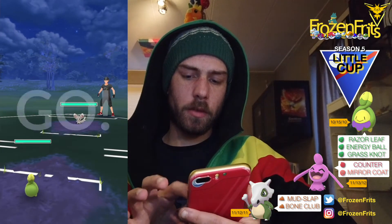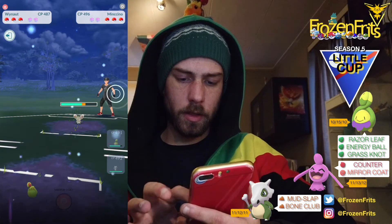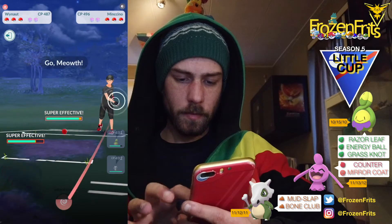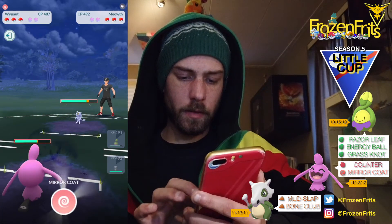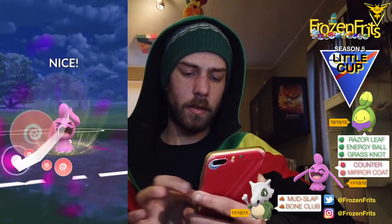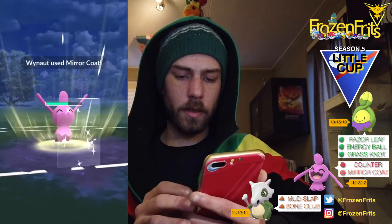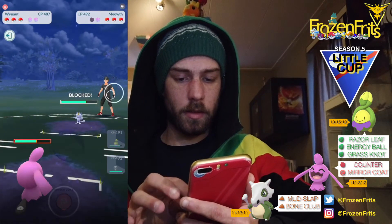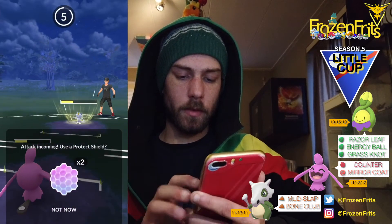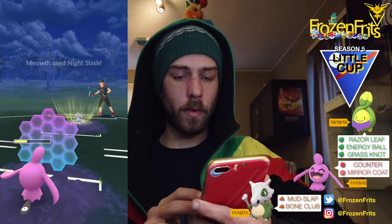Going on to the next battle. We're starting off against a Minccino, so I'm switching into my Wynaut. He's switching into his Meowth, and we're gonna take off this mirror coat just to shield bait - hopefully this does nothing. We're gonna shield this up, probably a dark move which would be super effective on Wynaut.